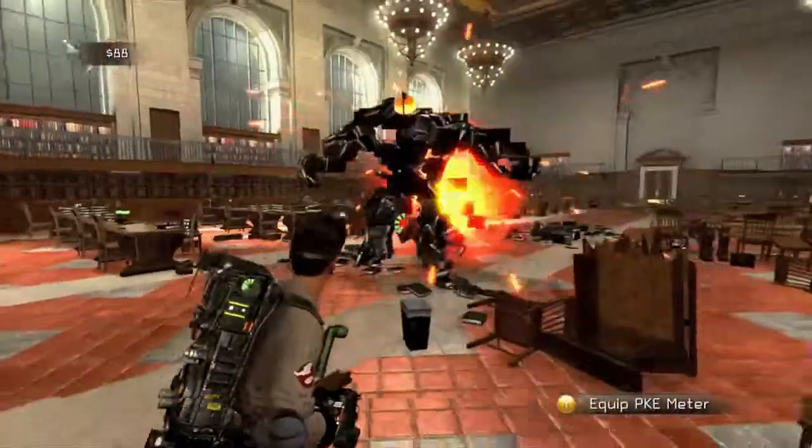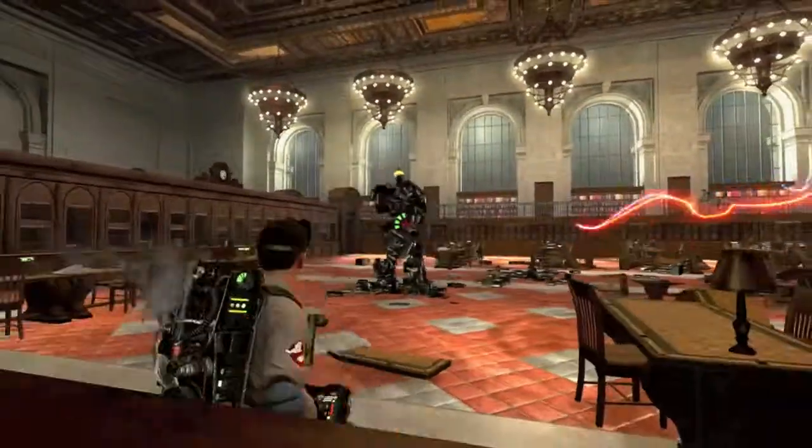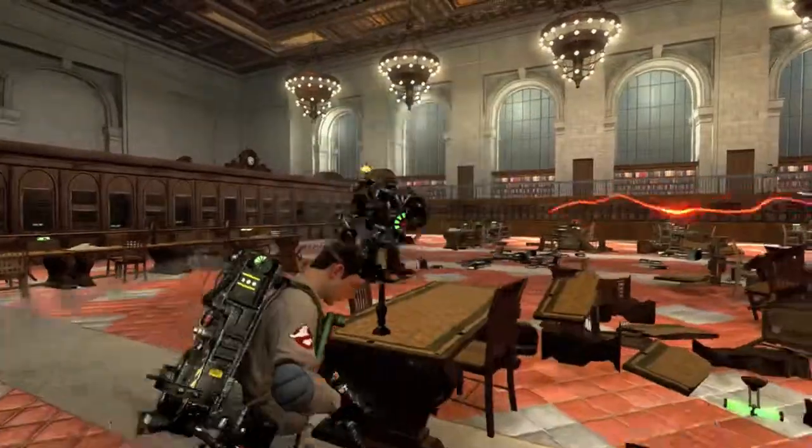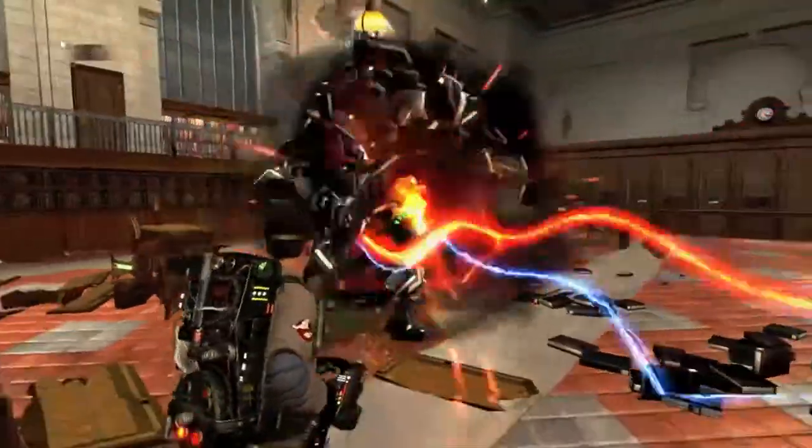If you're in need of space, you can also try and lure the book golem around in order to destroy all of the chairs and tables, giving you more room to roam and more room to dodge as well.